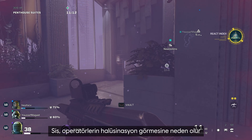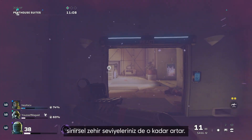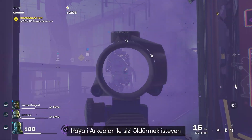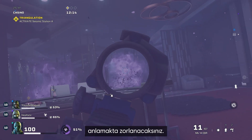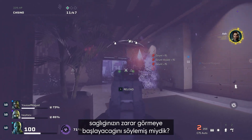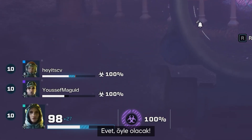The fog causes operators to hallucinate, and the more you're exposed to it, the more your neurotoxin levels increase. Once those levels pass 30%, you're going to have trouble telling the difference between the hallucinated Archaeans and the very real Archaeans that want to murder you. If your neurotoxin levels reach 100%, you'll start to take damage to your own health.